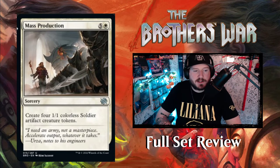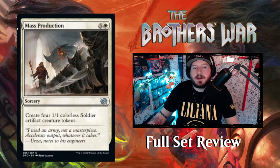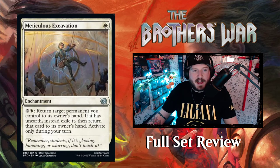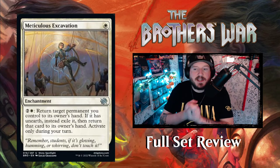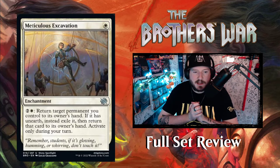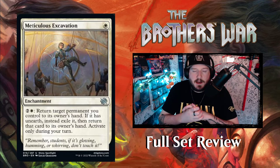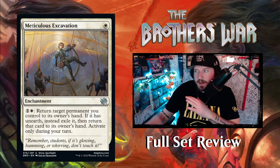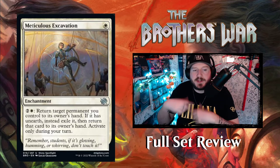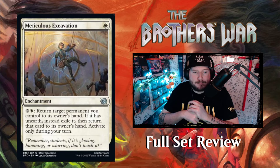Mass Production — five and a White sorcery: create four 1/1 colorless Soldier artifact creature tokens. White is playing really heavily into the soldiers theme. Meticulous Excavation — one White for an enchantment. For two and a White, return target permanent you control to its owner's hand; if it has unearth instead exile it and return that card to its owner's hand — activate only during your turn. This skirts around the rules of unearth by exiling it first, then returning it. Pretty good — play this on turn one, using it by turn three for sure.